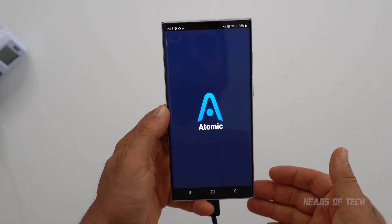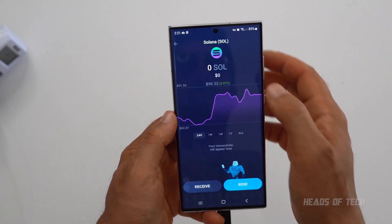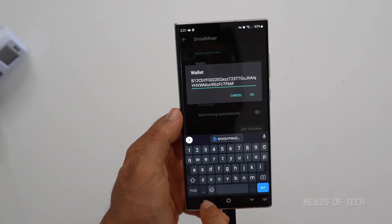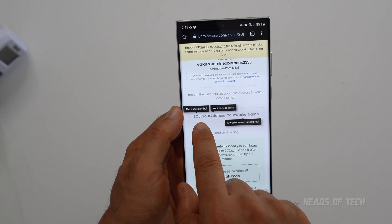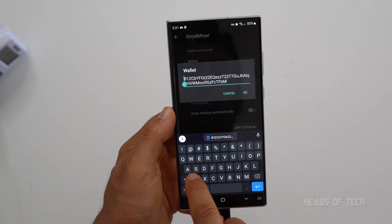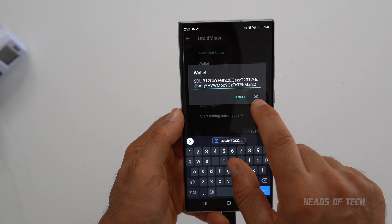Atomic Wallet is kind of cool because it gives you access to lots and lots of different coins. In this specific case you want a Solana wallet address. Tap on receive and it gives you a unique address — copy that address and type it in. However, Unmineable requires you to input it in this format: SOL colon your address dot your worker name. So at the beginning of your wallet address you type in SOL, colon, then give it a worker name — I'm going to give it S22. Click OK, and now I've got my wallet and my server set up.